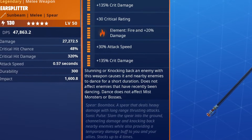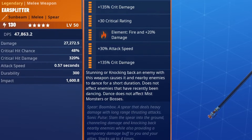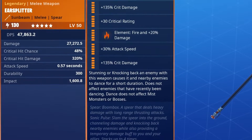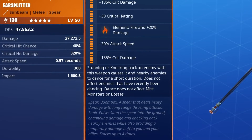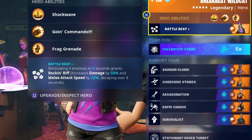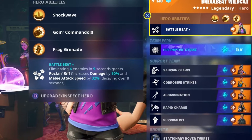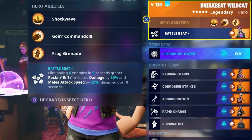Nothing too slow but nothing amazingly fast like my spectral blade. Now before I show you my hero build — I already know it's a very weird one. I kind of wanted to include one of the new heroes, so I am not actually using Paleo Luna for once. My commander is Breakbeat Wildcat. She has Battlebeat Plus, and Battlebeat Plus works by eliminating four enemies in nine seconds to grant Rockin' Riff.